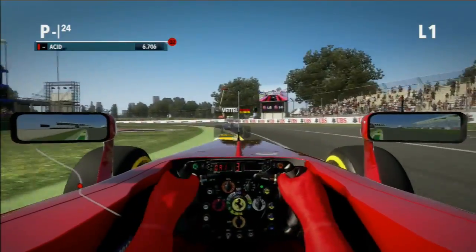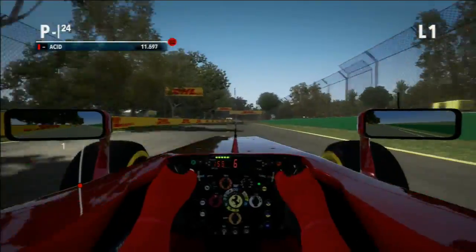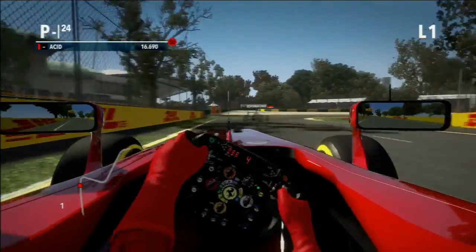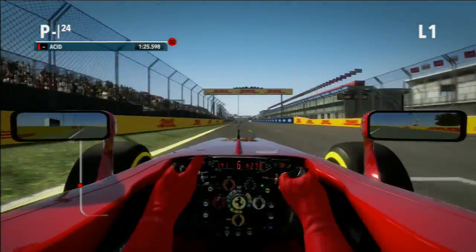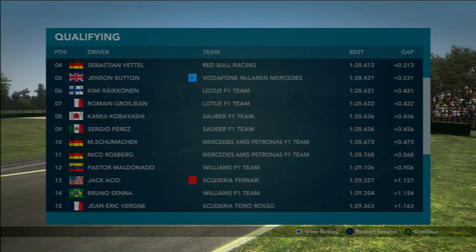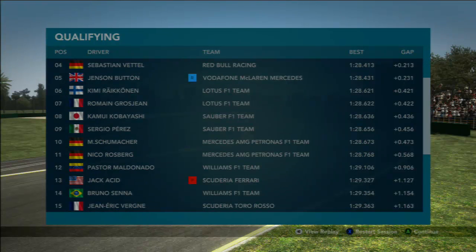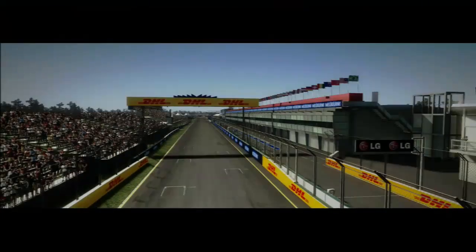We start off on our qualifying lap, and already you can see Vettel's got the pace over me. It's obviously going to be very difficult to catch up with him, although I thought the same thing in Brazil and ended up having a good qualifying session. Scanning through the lap trying to gain some ground on the Red Bull, but I was not able to do so and am only able to qualify in P13. I did have one small off on the lap, and that's all it takes. It's a very close qualifying in season challenge mode, and you can see Jenson Button qualifying up in P5, so we're going to have some positions to make up at the start of the race.